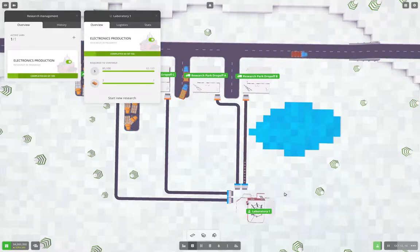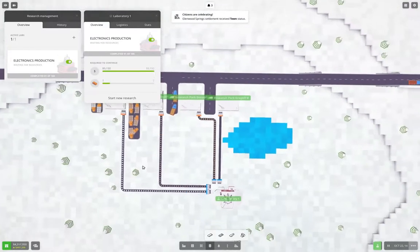We're also most of the way through researching electronics production, which will let us make copper wire, which we need to feed to the research so that we can do the cooler diesel engine. And it looks like we have glitched conveyors here — they're unglitched now.